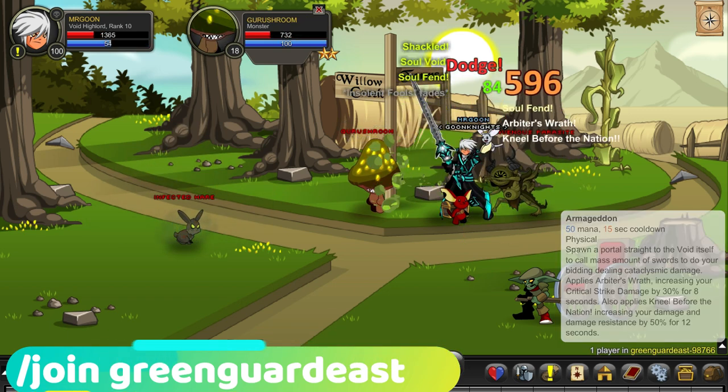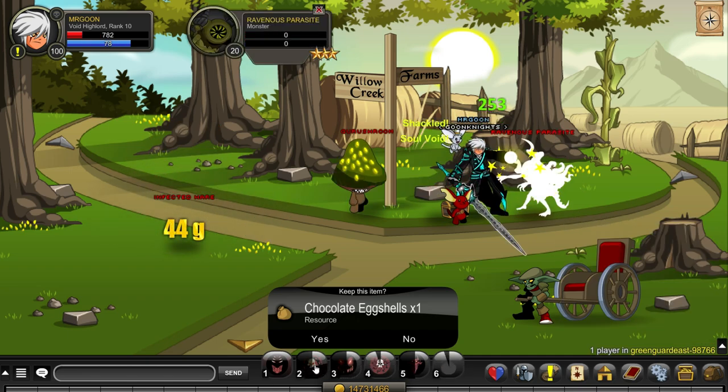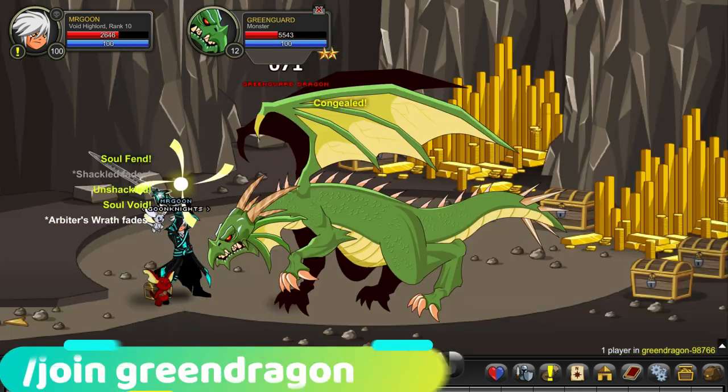Next up, join Greenguard East. I managed to get the drop from the shroom guy, but any of the three monsters here will drop you the chocolate eggshell if you want to farm from there.